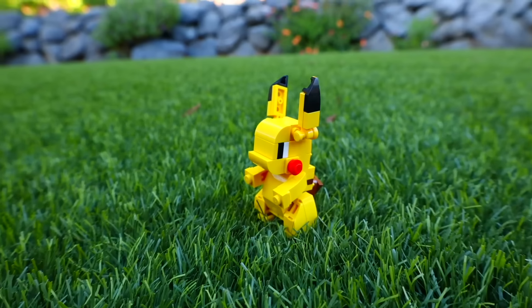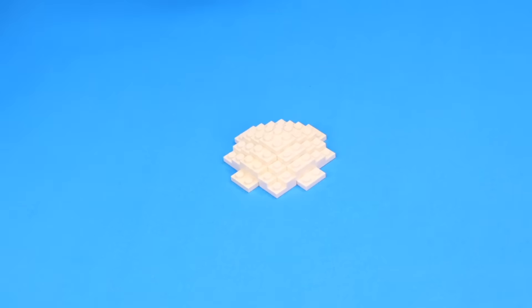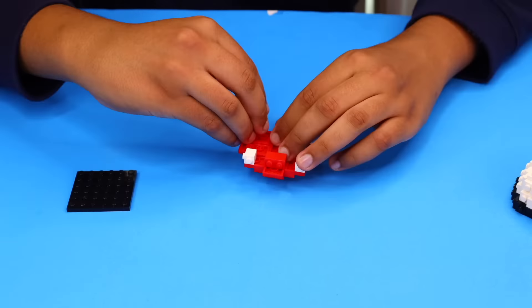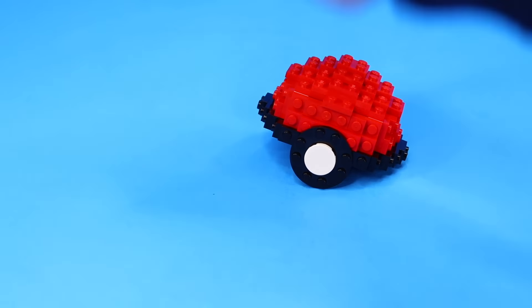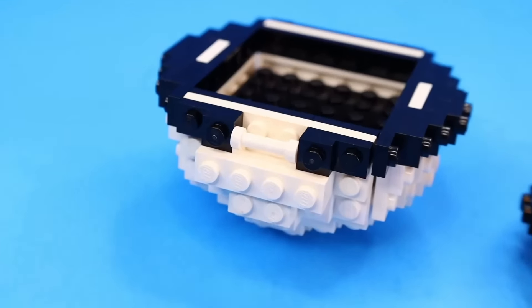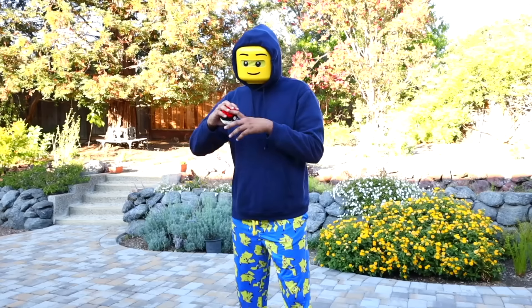Pikachu from earlier is just dancing all around my grass — we need to catch him. So next we're going to make a Pokeball to kidnap him inside. I first built a white side using a bunch of plates, then copy-pasted that for the red half and added the button in the middle that opens the Pokeball. I added clip pieces on both sides to latch the two halves together. The Pokeball can open, and now it's time to catch Pikachu.